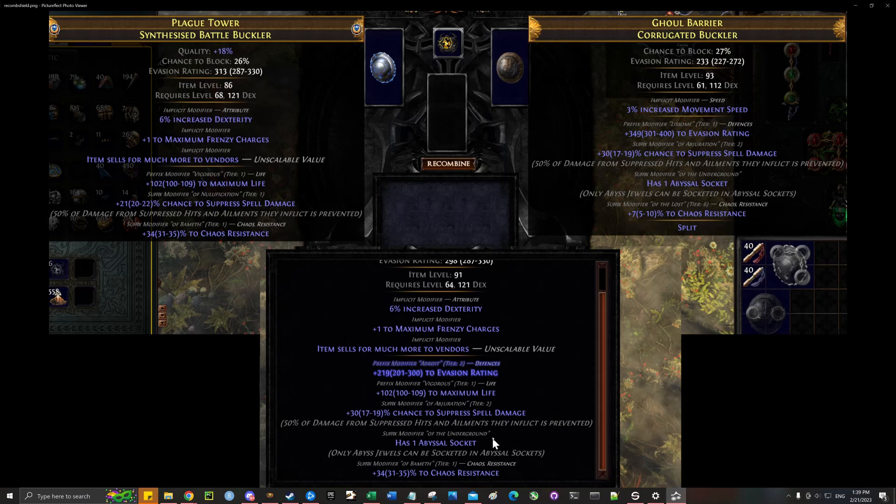After the suffixes were done, I just had to use suffix cannot be changed, annul the evasion, then ice link, and craft on the extra chaos from cold. So as long as I got the suffixes, it was pretty easy from there.